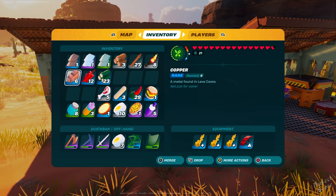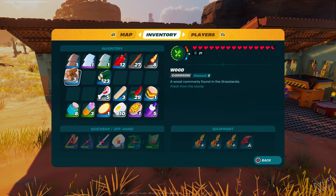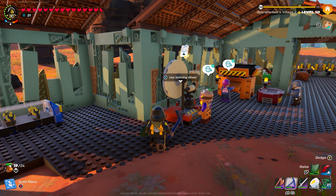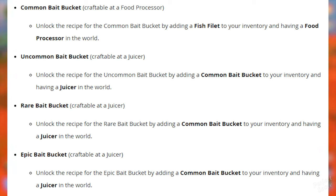Now, in order to actually be able to catch fish you're going to have to create a fishing spot inside of a pool of water, and you can do this by using a bait bucket. All you need to fish is a fishing rod and water, but fish are a slippery bunch, so don't just cast your line and expect fish to flock. Throw bait into the water to create a fishing spot. The bait bucket is going to be available in four different rarities as well. For the common one you need to add a fish fillet to your inventory and have a food processor in the world.